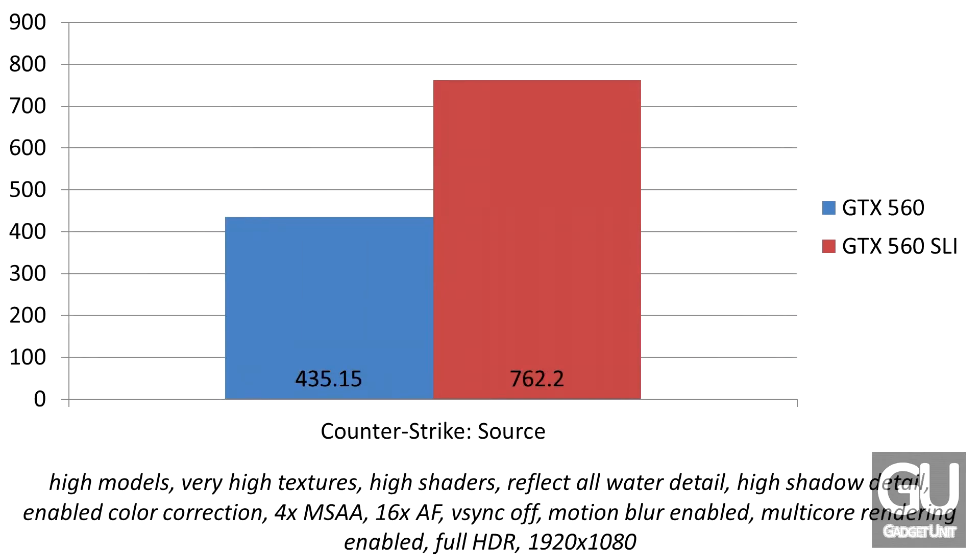Next we have Counter-Strike Source. The integrated benchmark tool has been messed up for quite a long time — instead of the camera moving around, it would stare at the floor. A single GTX 560 can easily push over 400 frames per second in that benchmark, which is slightly useless. Adding a second one gives over 60% increase to 760 FPS, but when actually playing the game, you should get no less than around 150 FPS even on a single GTX 560.